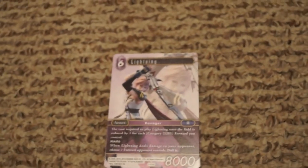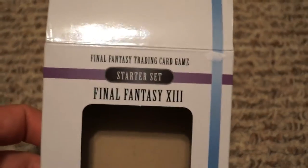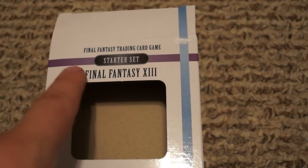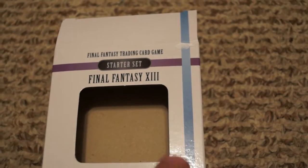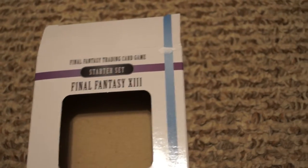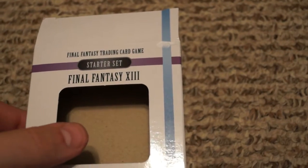Looking at the box, one neat thing the starters do is feature the game's elements on the packaging. The Lightning starter is focusing on Lightning and Ice as its two elements, which we'll see when we get into the cards.